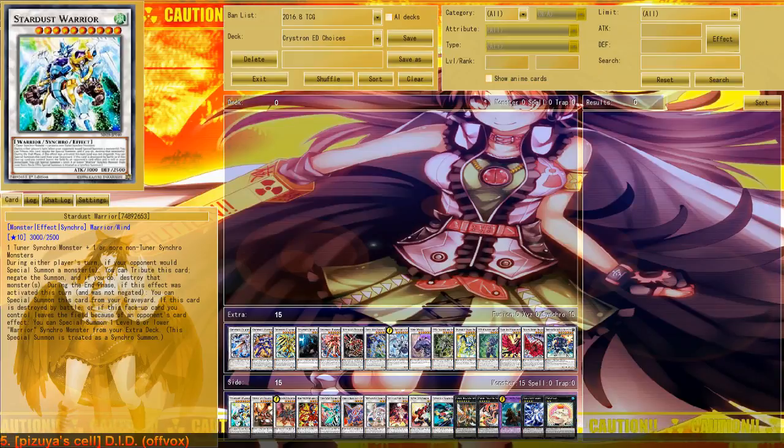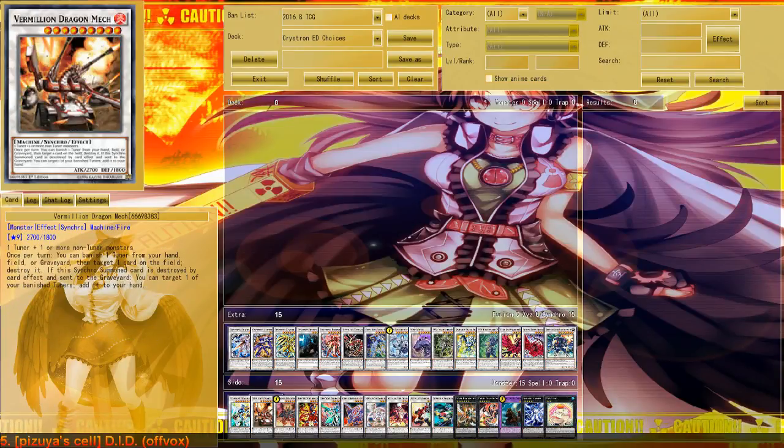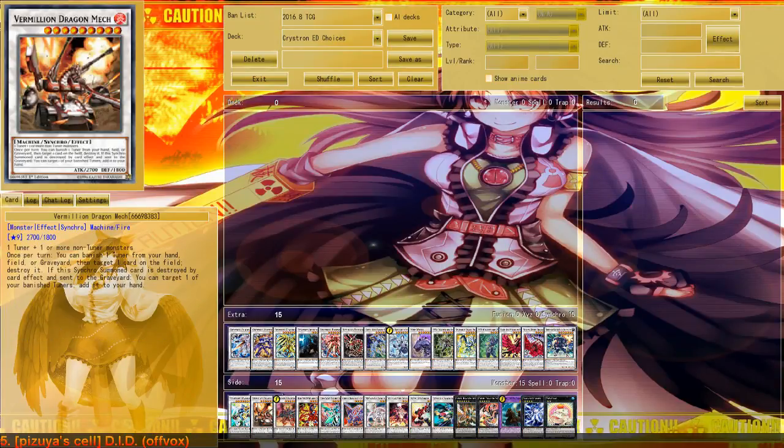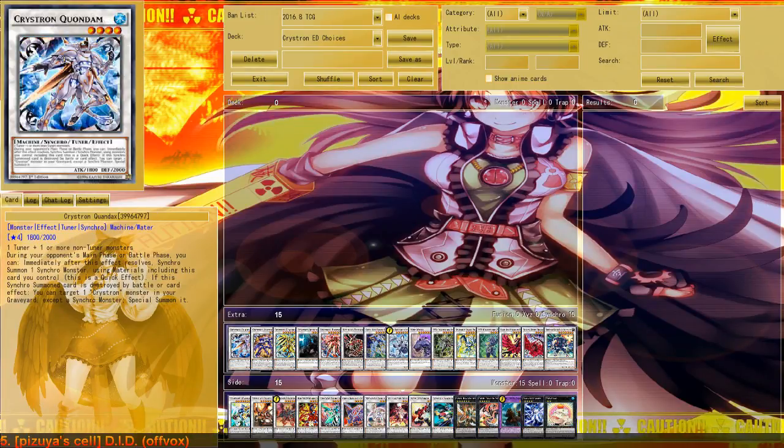Next up we've got Stardust Warrior and Vermillion Dragon Mech, which are cards you can just generally add to the deck if you don't know what to replace a card with. Stardust Warrior is a great card that can negate special summons and disrupt your opponent. Vermillion Dragon Mech destroys cards during your turn sadly, but it banishes Quantex so you can summon Quantex off Crystron Impact, which can be quite valuable at certain times.